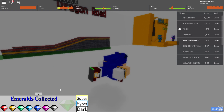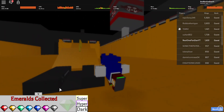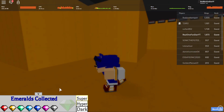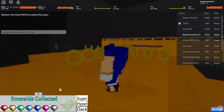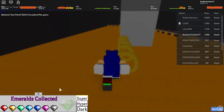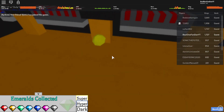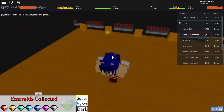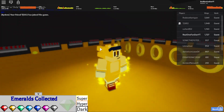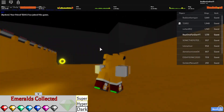Then finally, at Stardust Speedway, you jump up and go up here, and it's gonna be right here. Once you get that final emerald, Super Sonic appears — but he runs like regular Sonic for some reason, which is pretty sad.